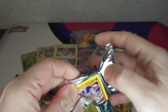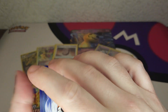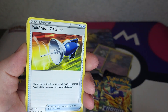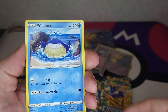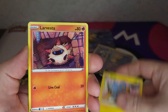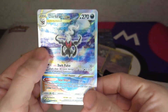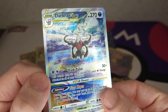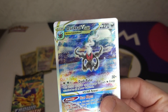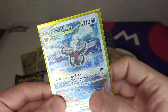Darkness energy - no, fire energy. Graveler, Pokemon Catcher, Rare Candy, Baltoy, Meowth, Wynaut, Shinx, Larvesta. Oh wow, that's a great pull - Darkrai! That is an awesome pull! That is really an awesome pull. Very, very nice. That's a cool pull, very cool.